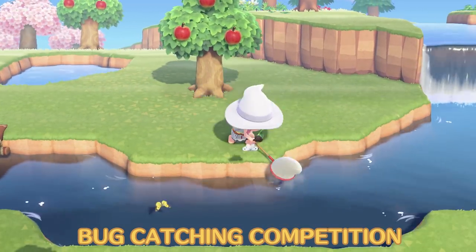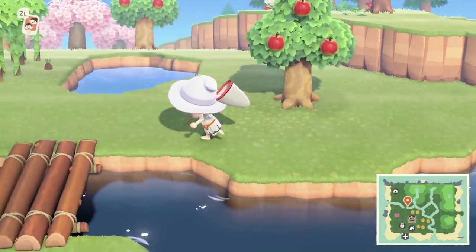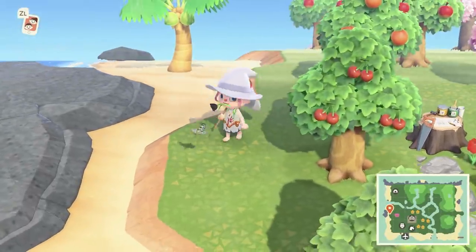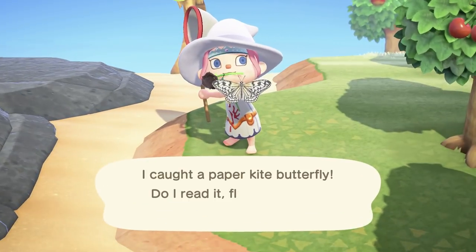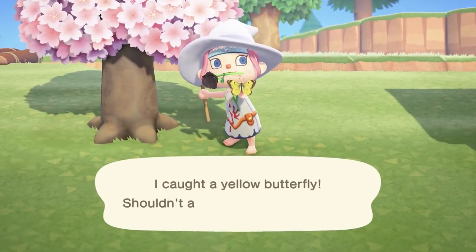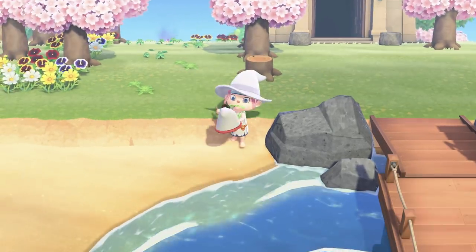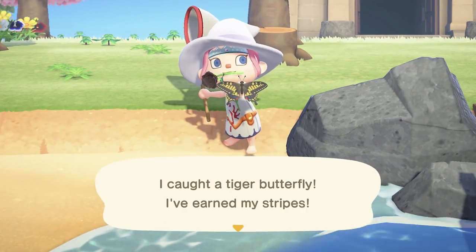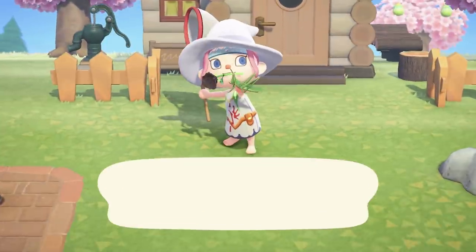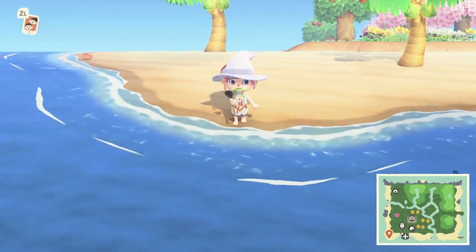Bug catching competitions are yet another way to entertain yourself when friends come a-knocking, but you can spice this one up quite a bit. Instead of catching a certain number of bugs in a certain time or allocating points to different bugs, make it a hectic race to catch the same bug. Make sure each of you has a net, then pick a bug you can both see to catch. Butterflies work best for this as they fly around. Ready, set, go — and then both of you race to see who can catch that single bug with their net first. This tests your hand-eye coordination as well as your skill with a net. You could even let the butterfly go and continue to catch and release it, which is probably torture for the butterfly, but the continued game is pretty fun for you and your buddy.